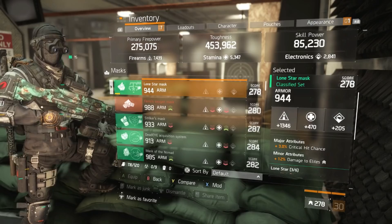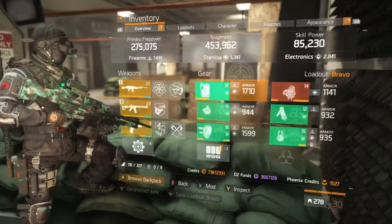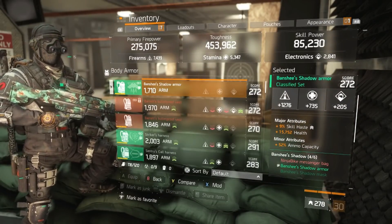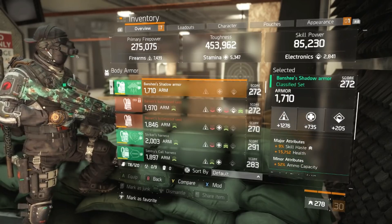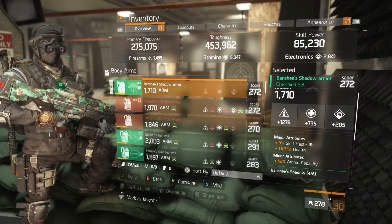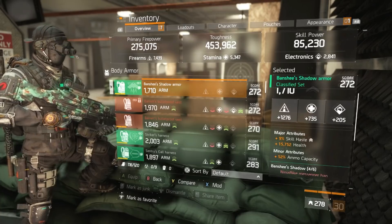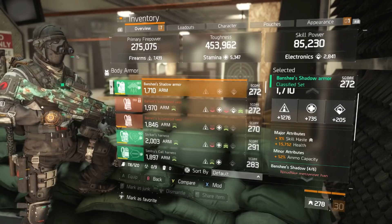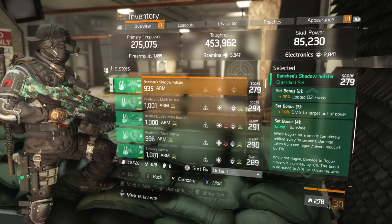For the Banshee chest armor, you can roll skill haste to exotic damage resilience if you want to counter Predator's Mark effectively. Otherwise, skill haste increases survivability and damage. For the other major attribute, health on the chest piece is a no-brainer — it's so much raw health that it really matters. For minor attributes, since you have Lonestar pieces, ammo capacity is less necessary, though it can be helpful when farming landmarks.